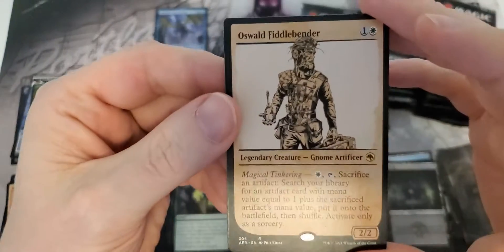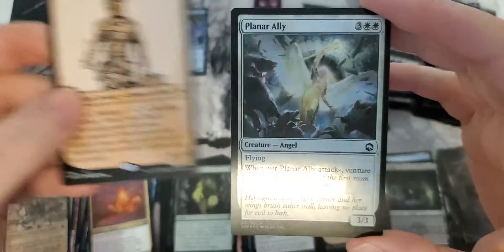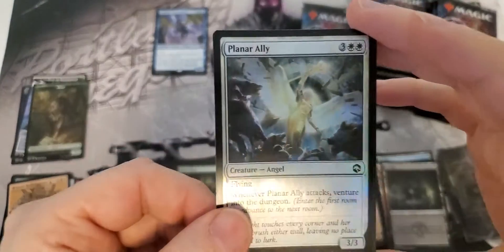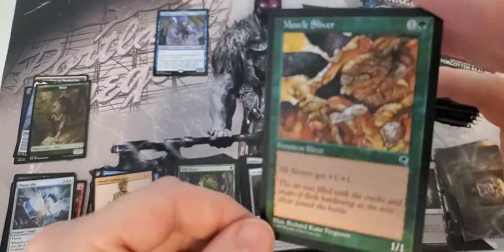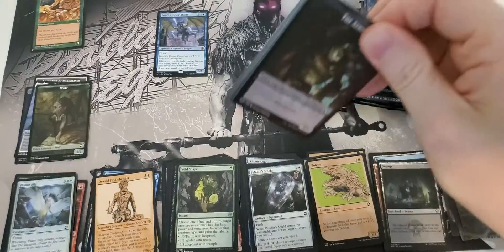It'll actually be the next one after this. This is the very first Oswald Fiddlerbender sketch I've seen - that's pretty interesting. Cleaner Ally foil. Look at the muscles on that sliver. Great art card.